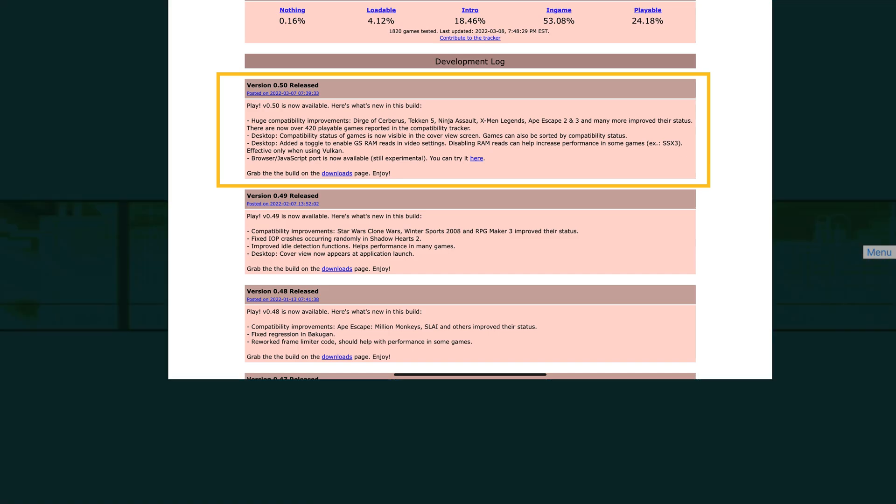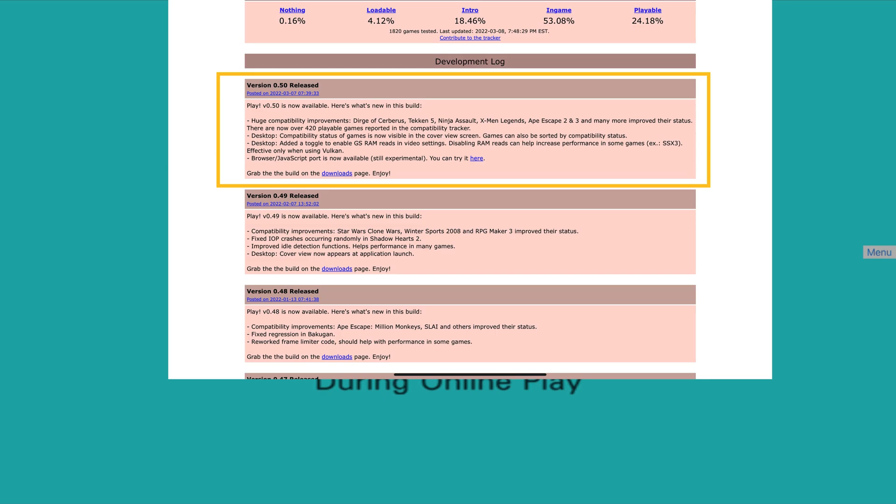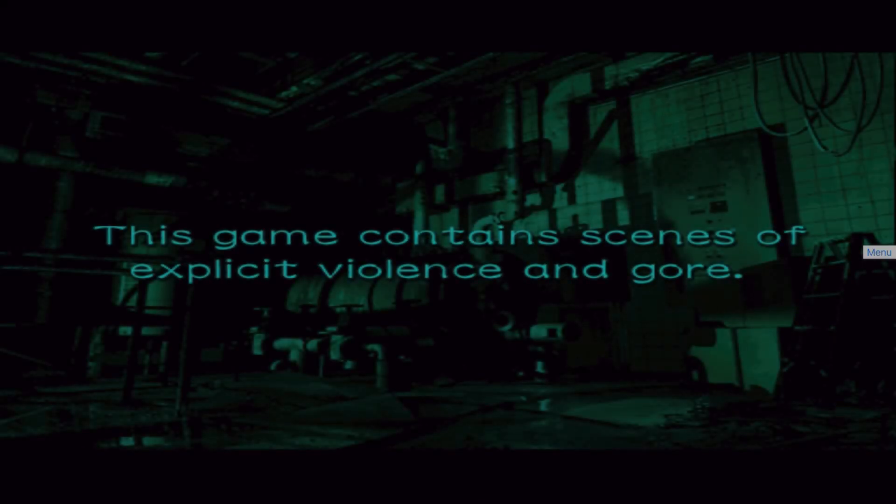Dirge of Cerberus, Tekken 5, Ninja Assault, X-Men Legends, Ape Escape 2 and 3. There are also over 420 playable games reported in the compatibility tracker.